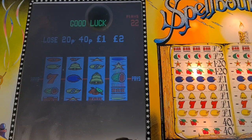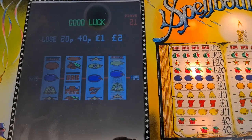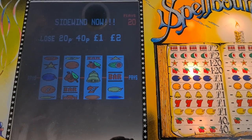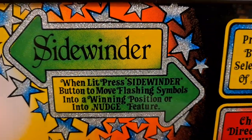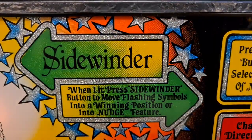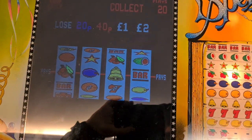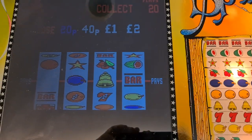It says — it's a side range in the t-shirt. That's what it says there: press side by the button to make flashes symbol into a winning position, or into another position. So there we go, I bet I can't get two quid this time — let's see it.